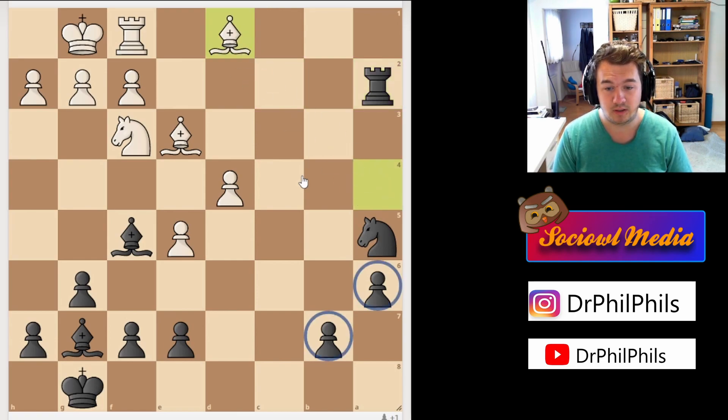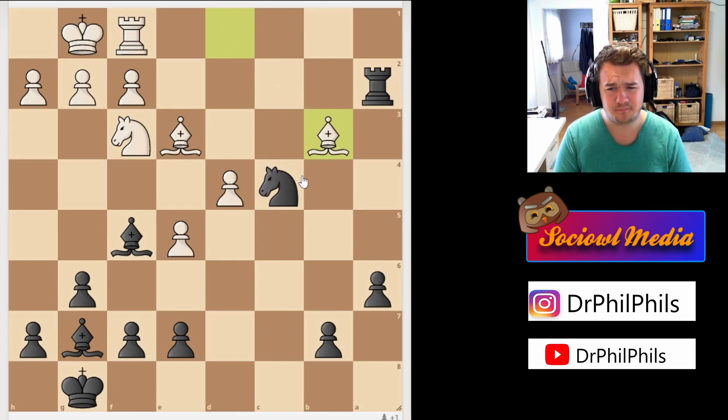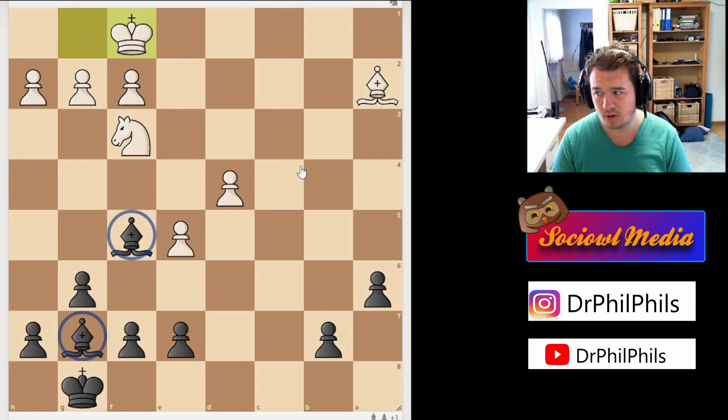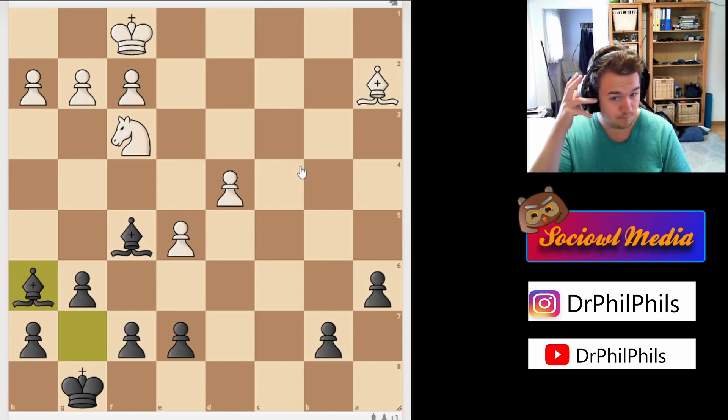The bishop is forced to the back rank. Now you can see the very nice connected passed pawns that I'm going to push forward — two connected passers are quite dangerous. I centralize my knight since it wasn't doing much on a5, attacking the bishop. My opponent spots a nice tactic, forking the knight and rook, but it allows simplification. I allowed the fork because my goal is to simplify and trade off material: taking on e3, he takes on a2, knight takes f1, king takes f1. I'm now up a pawn and the bishop gets activated with bishop h6. A very instructive endgame arises.